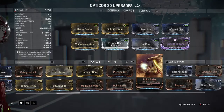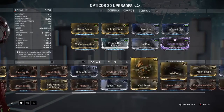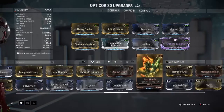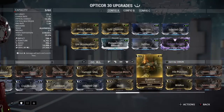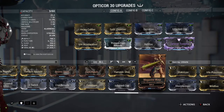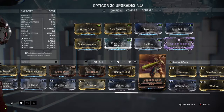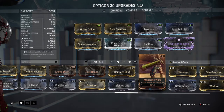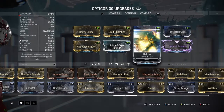I'm also running Primed Cryo Rounds, Infected Clip, and Hellfire. Because the weapon has such a high base damage, it's quite useful to have all those elementals on there. And because it doesn't have a very high status chance, the elementals are probably the best choice. Finally, I'm running a Riven mod which also gives me elemental damage — which is really awesome because I have 27,000, nearly 28,000 elemental damage.